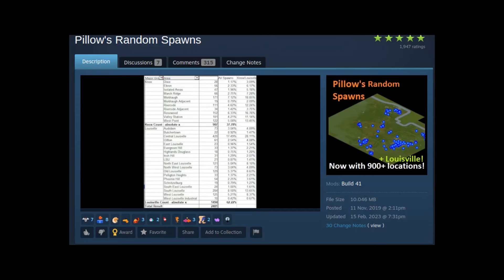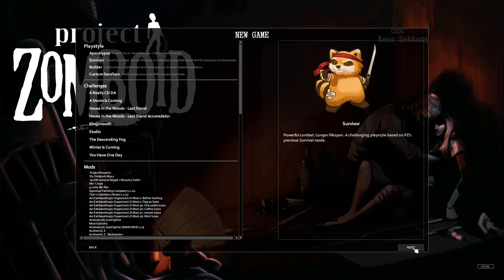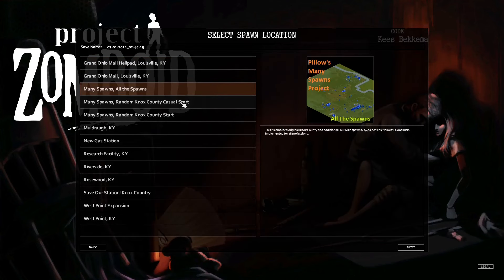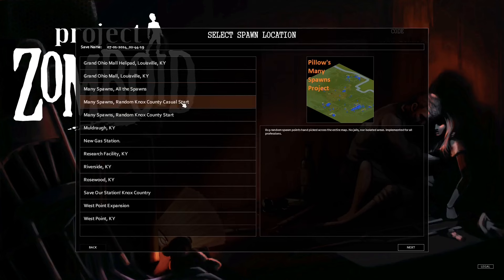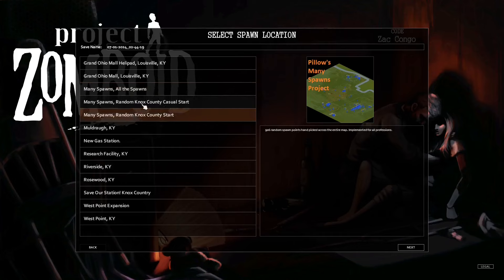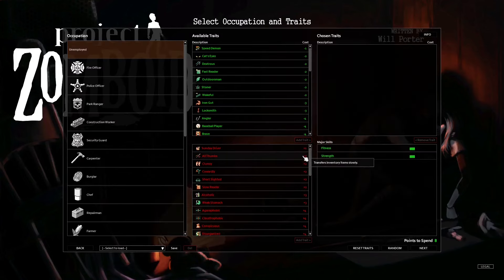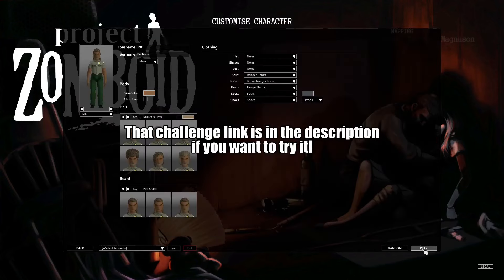This next mod is perfect for newer and more advanced players alike. Pillow's Random Spawns. This mod is perfect for players that want to learn the map or even mix up the starting spawn locations for a bit of excitement. Pillow's mod adds in over 2000 more spawn locations all across the Knox area, with some of them even being in Louisville. You can disable the Louisville spawns in the settings. This is the perfect mod for doing quick Zomboid runs to practice fighting, looting, and even building skills. This one helped me learn a lot about the game when I was doing the one painful year challenge a few years back on Twitch.